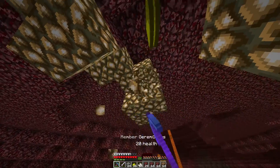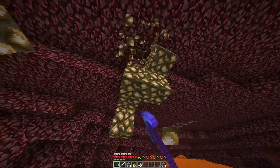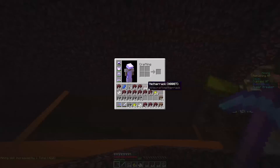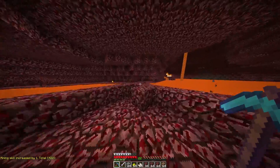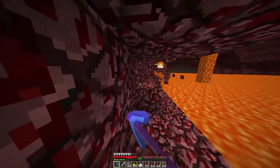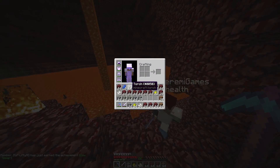I have fortune, so I get more glowstone — let me mine it. How much have you got so far? I probably have a lot — I have more than a stack. I almost have two stacks! See, I have fortune on my pickaxe. Let me get the resources — I have a god pickaxe. Wait, do you have fortune on the sword? No — on my sword I have sharpness.